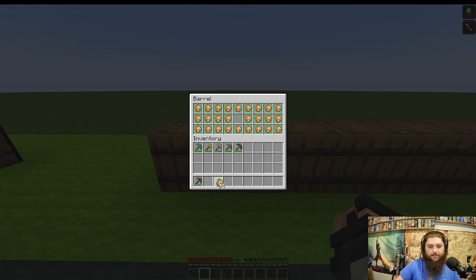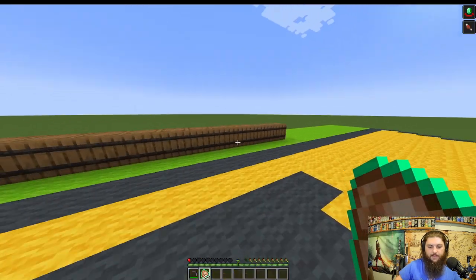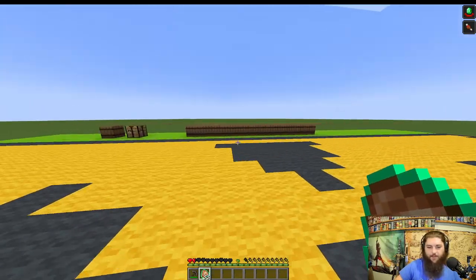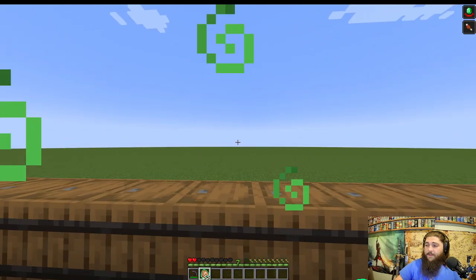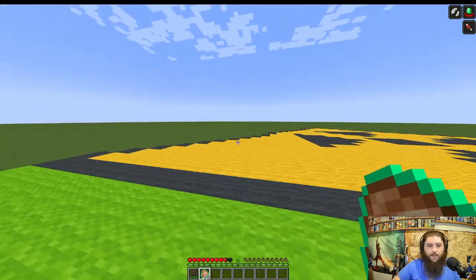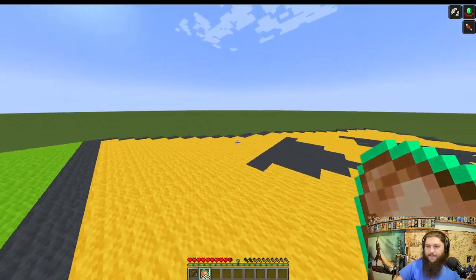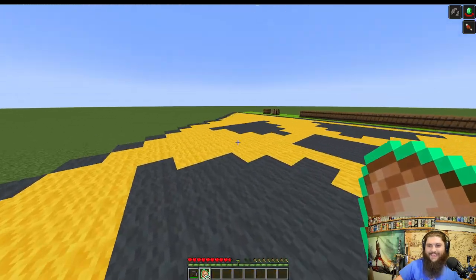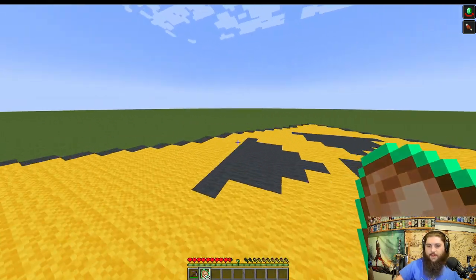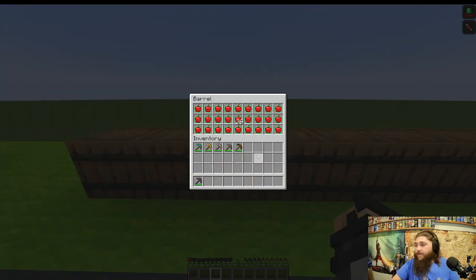Next, radioactive cooked chicken. The first try gave nothing, just the normal three hunger bars a cooked chicken would give. On the second try we got Slow Falling for 30 seconds — very nice if you want effects without brewing potions. Slow falling normally requires phantom membranes, and phantoms are probably the worst mob in the game, so this is definitely worth crafting.